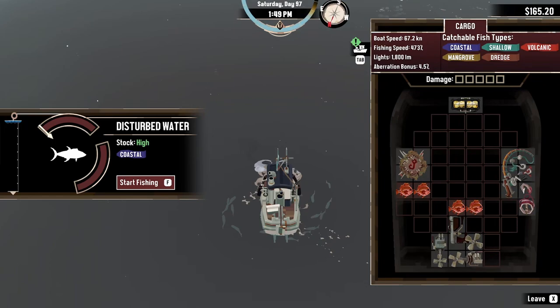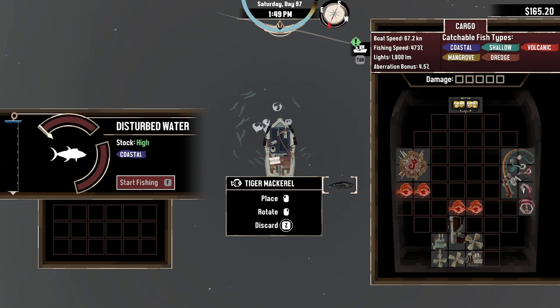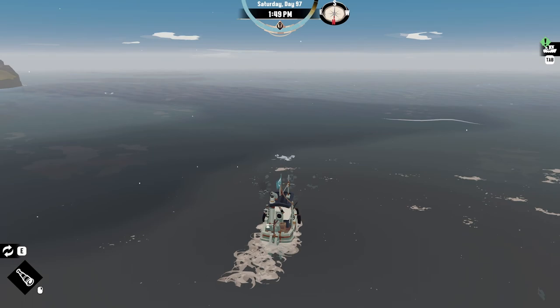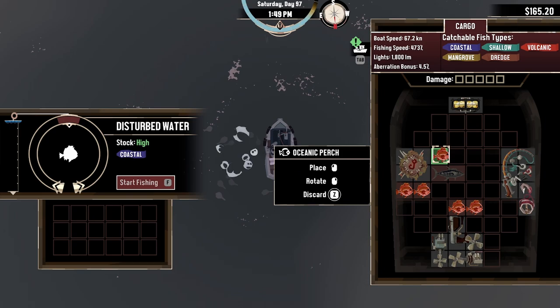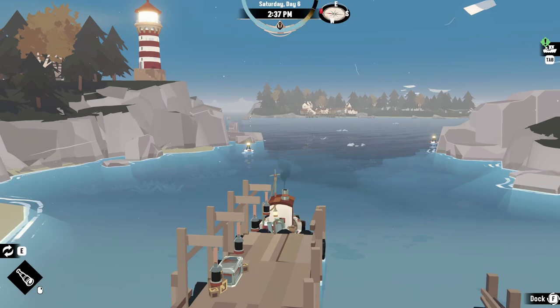Now the reason this piece of aberrant gear is such a boon early on is simple: it gives you the ability to harvest fish in both coastal and shallow waters, as well as providing a small 6% increase to fishing speed, boosting your chances of finding valuable aberrant fish by 1.5%. And if that wasn't enough, all these bonuses are compacted into one of the smallest rods you can get at only two slots wide, making it great in the early game when hull space is limited, and also viable in the mid game as it can be paired with region specific rods like the mangrove or volcanic types.